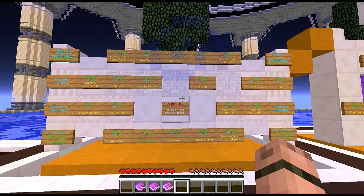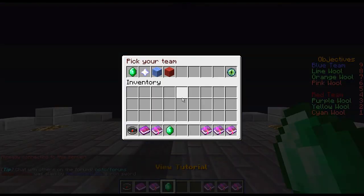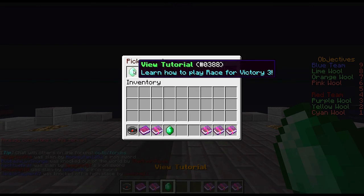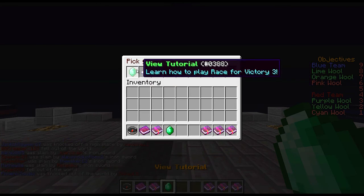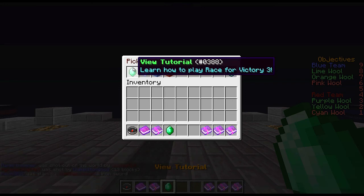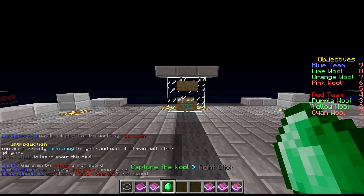On some maps you will now notice — let's jump into Race for Victory 3, I believe this one has it if I can connect to it. Yes, so now when you join certain maps you will notice the green emerald sitting right here. These emeralds signify that this map has a tutorial implemented in the XML, which is very cool. I believe as of right now only Race for Victory 2 and 3 have this implemented. We can take a quick look at how the system works — it's very cool. Just left-click that and you are automatically put into the tutorial.